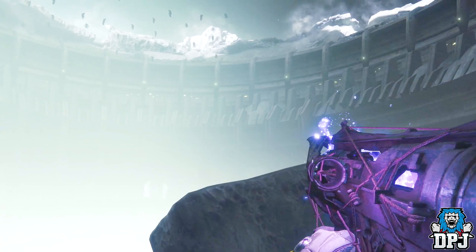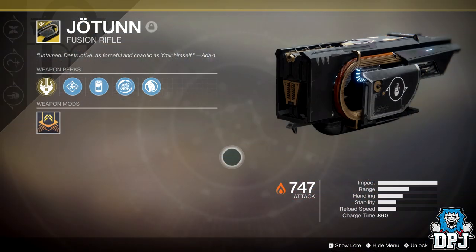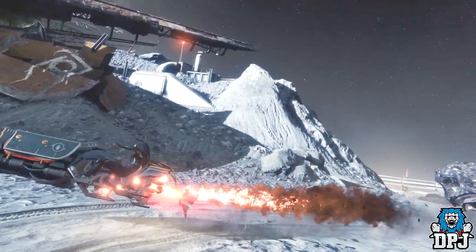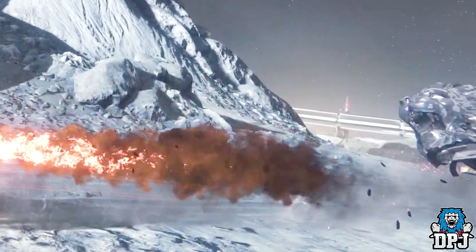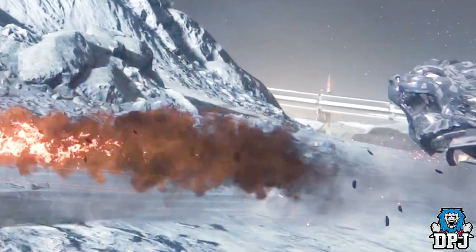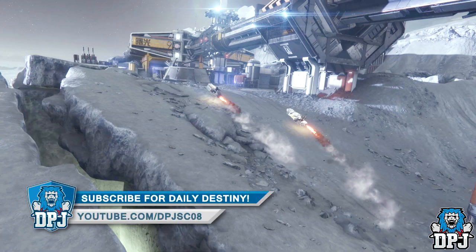Moving on — check out this Sparrow, people. This is 100% a Joltun Sparrow. It shares very much the exact same design, down to the ADA-1 logo on its side. Epic! Now, also for a split second — literally one frame within this video — we see what looks to be a lion's head on the front of a Sparrow too. How epic is this? Could this be a Fighting Lion Sparrow? I've used Fighting Lion literally every day for the past month trying to get the Mountaintop legitimately. I never want to see another Fighting Lion in my entire life — but a Fighting Lion Sparrow? That's a different story.